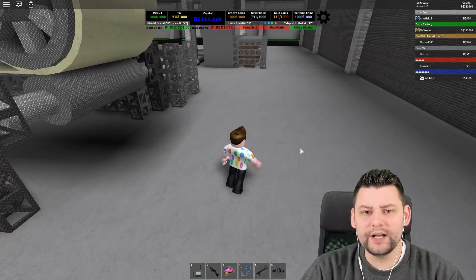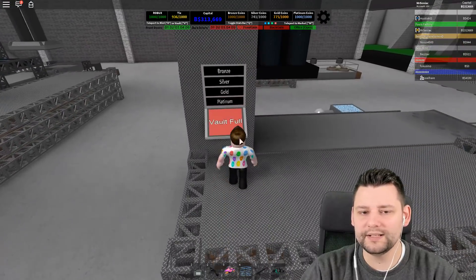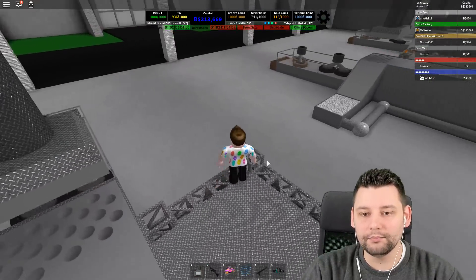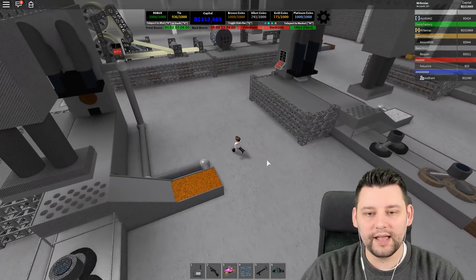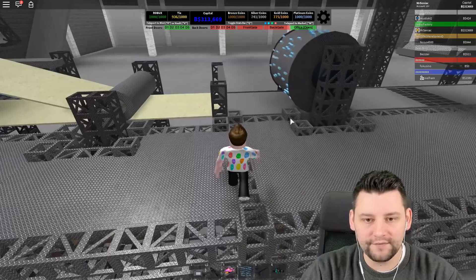Let's look at the coin situation first — we need some more silver coins and gold coins. Let's turn this one on to bronze. This will get it all ready for when we start selling some stuff. This one can be silver, and then finally this one can be gold. We got them all going down good now guys.